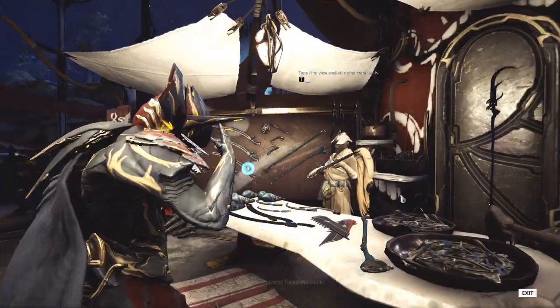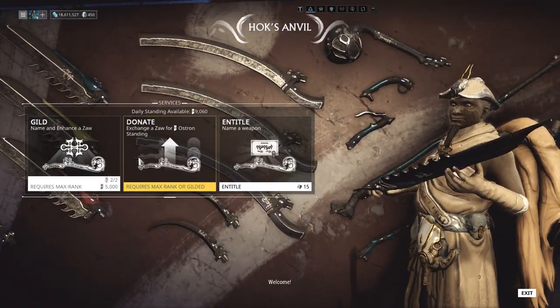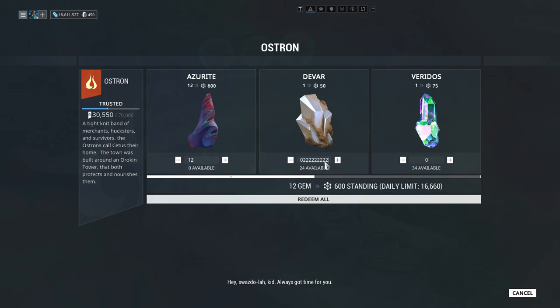Finally, the last option for gaining standing is trading in your fully built Zaws for standing at Hok's Anvil. They yield various amounts of standing, and this option is only recommended if you've built a complete Zaw that you don't like.